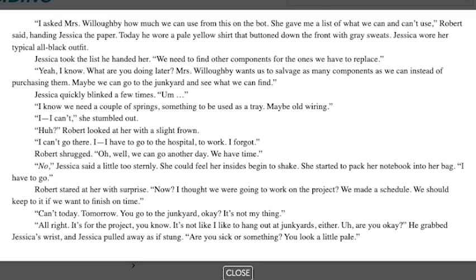Today he wore a pale yellow shirt that buttoned up down the front with grey sweats. Jessica wore her typical all-black outfit. Jessica took the list he handed her. 'We need to find other components for the ones we have to replace.' 'Yeah, I know. What are you doing later? Mrs. Willoughby wants us to salvage as many components as we can instead of purchasing them. Maybe we can go to the junkyard and see what we find.' Oh no — it's the junkyard from To Be Beautiful. It definitely is.